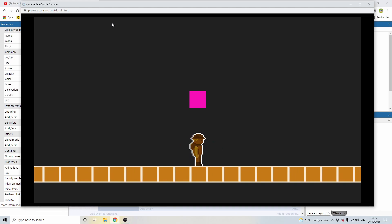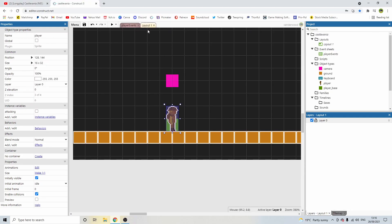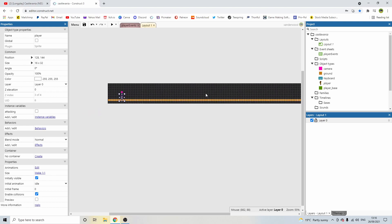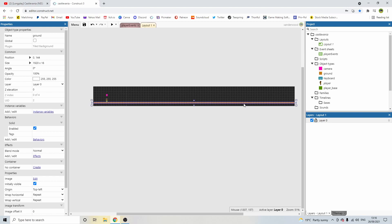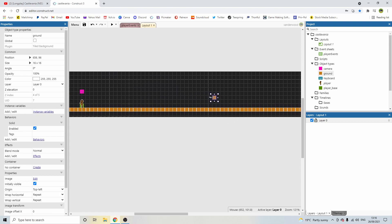Now we need to create a second room. If I zoom right out on the layout you can see it's pretty wide — we're going to divide this up. We'll go into the objects folder on the right and drag out another copy of ground. We can stick it all on the same layer for now and play around with layers at a later date.